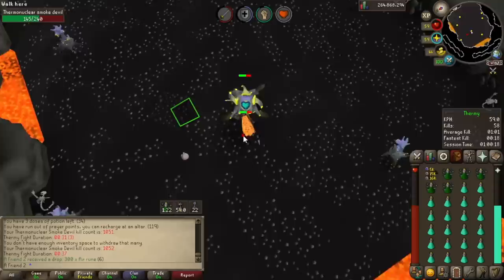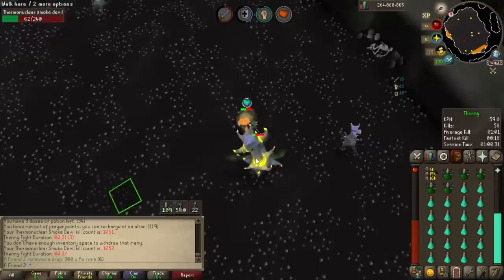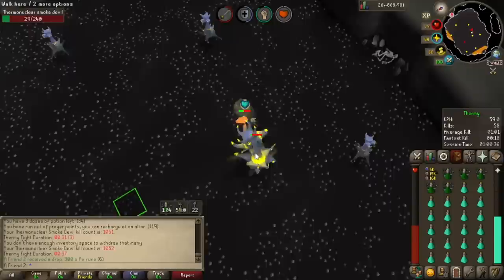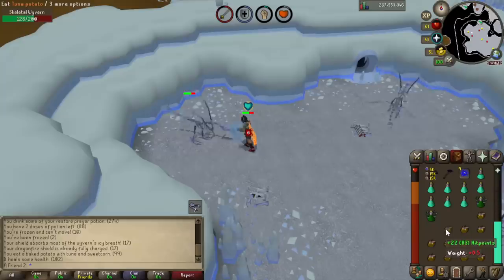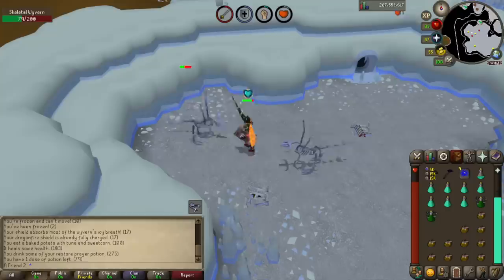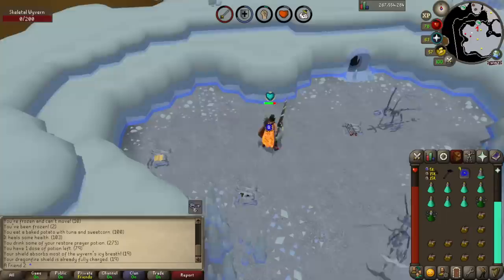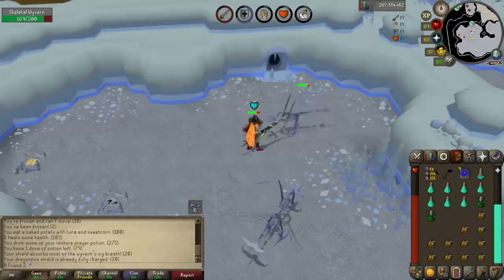Usually Konar is not great XP. Say I got Nekryals - I love Nekryals, I'd go burst them, but you can't because you have to kill them specifically in the Slayer Tower. Sometimes it says go to the catacombs and kill them and I can barrage them, but usually not. Even Hellhounds - I had to go to Witchaven Dungeon. A lot of tasks are quick to do, like 20 Zygomites or five Skeletal Wyverns - sometimes only three kills and the task is done.